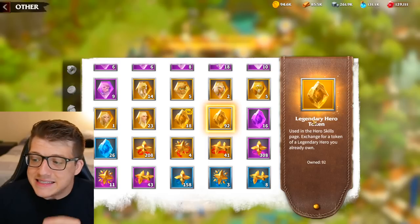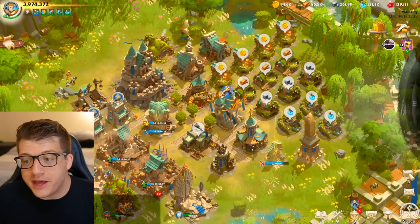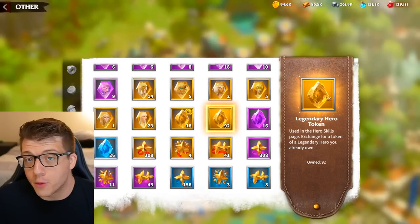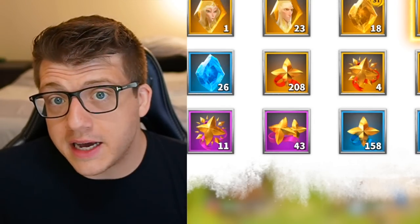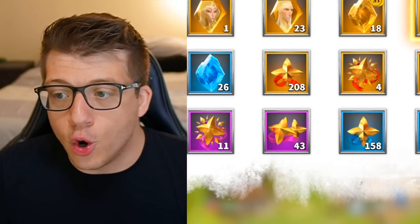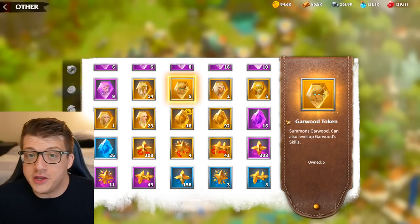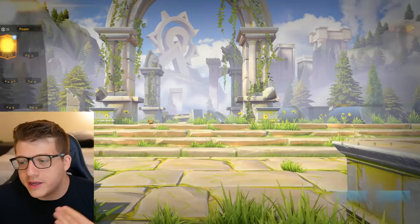Power creep keeps players engaged and gives whales a reason to keep spending. These legendary tokens can apparently be used on any legendary hero, so why use them on a hero you could get from the tavern for free when you can save them for six months and use them on a season two hero that will almost certainly be more powerful? You'll also get the tavern heroes for free over time through events and gold keys. And if season two heroes turn out to be no better, you can always go back and invest in the heroes you've been slowly accumulating.